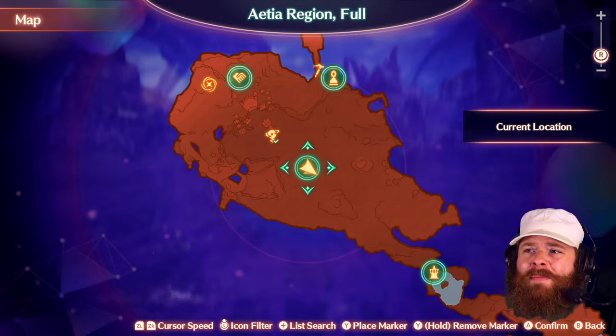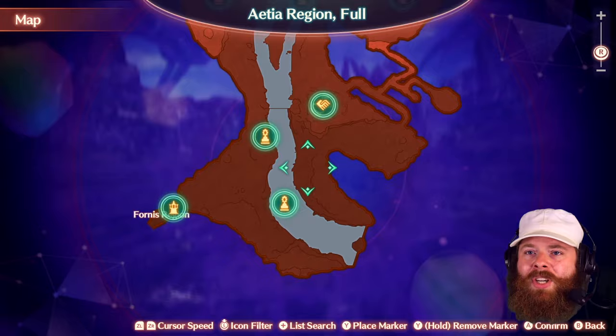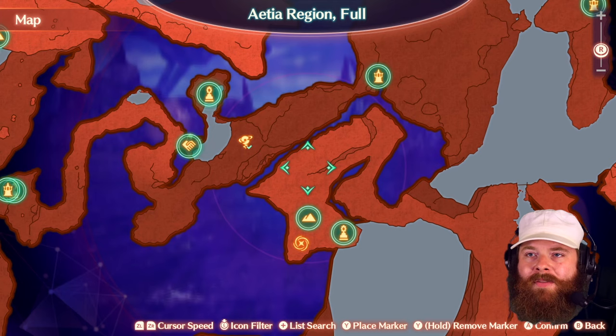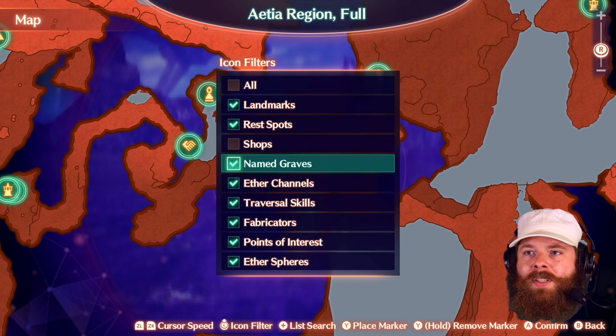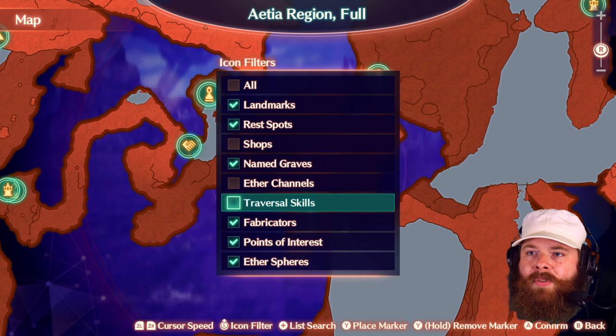This region might already be filled in. We've walked everywhere, so if there's any shades of darkness, I imagine we've just gotten rid of them by walking close to them, so it would be hard to tell. I wish I'd thought about that in advance and left a little shadowy portion somewhere. Especially because areas won't show up on the map here, I don't believe. Icon filtering — landmarks, rest spots, we don't need shops. Named graves we'll leave on. Aether channels, traversal skills, fabricators, points of interest — I'll probably leave on. Aetherspheres. So these are the four things we're looking for.